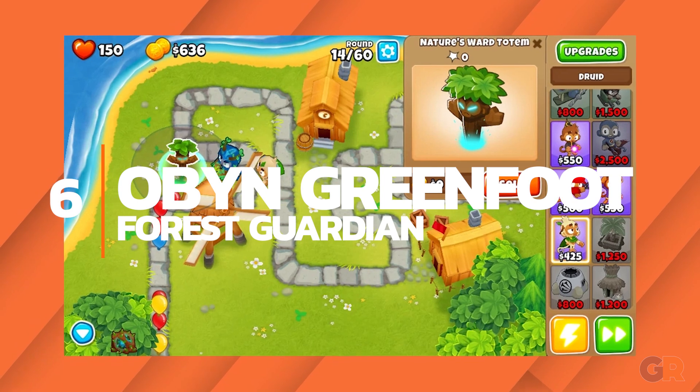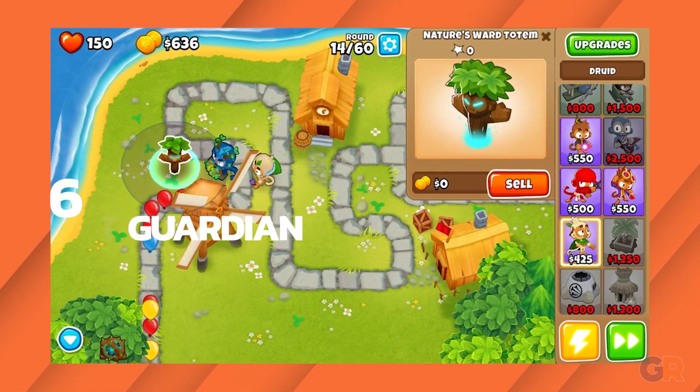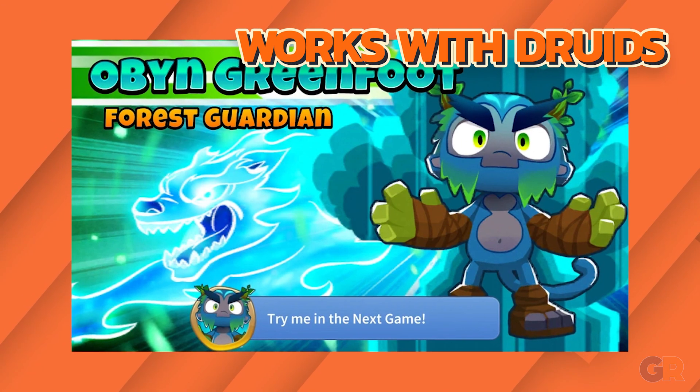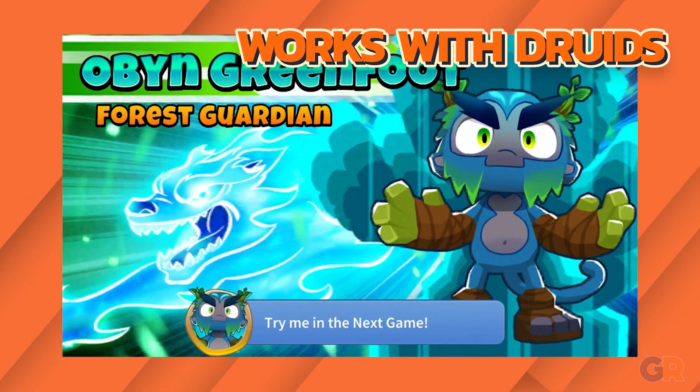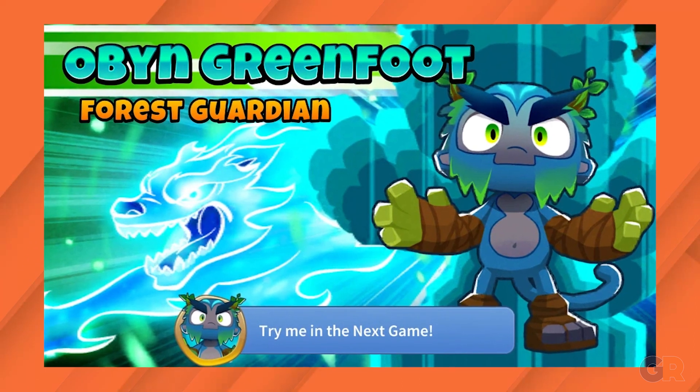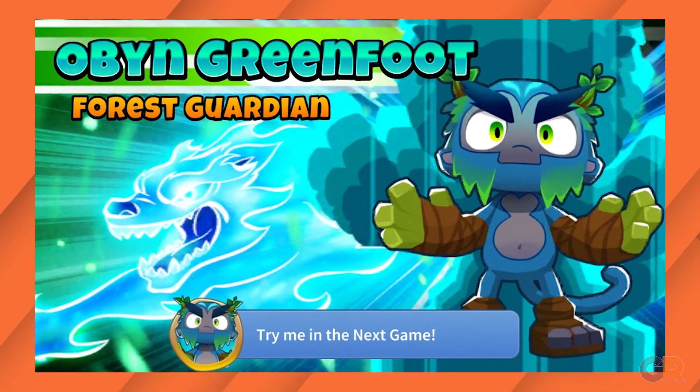Number 6: Obyn Greenfoot. Druid towers are still powerful, although not as powerful as they once were. Obyn Greenfoot depends on druids to be played optimally, meaning that he too has fallen off a bit. That doesn't mean he's not good though, as the maps that druids thrive on are excellent for Obyn.